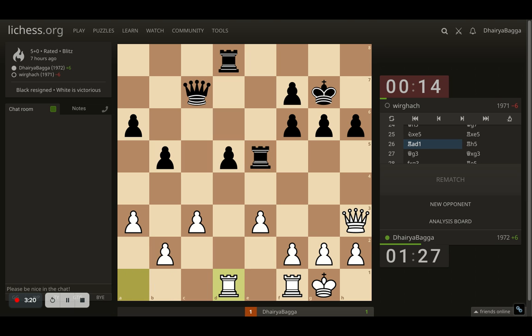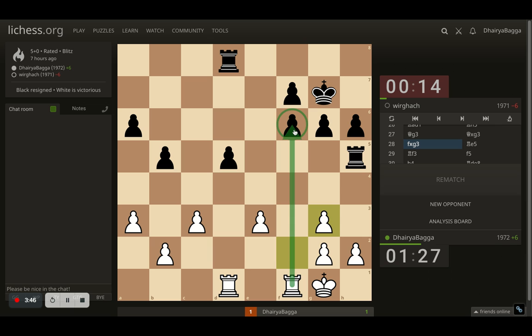Then I got my rook onto d1, attacking the center pawn. Opponent attacks the queen. Now, since my queen is being attacked, I have to be careful that the opponent's queen is also eyeing h2 — it will be checkmate if I place it on the wrong square. So I place it on g3, asking for queens to be traded. Once the opponent takes, I take with the f pawn. I can take with the h pawn as well, but I take with the f — the idea is to open up the rook file straight away, and also my king will be better at moving towards the center.